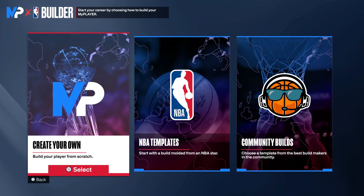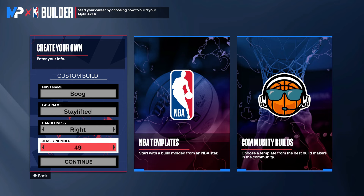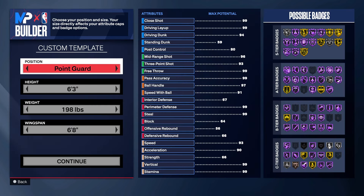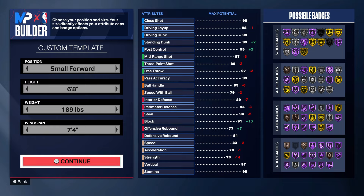What's good y'all, I got a fire Jason Tatum build for y'all, we gonna get right into it. We gonna go 6'8 on this one, you wanna go small forward, you can go power forward if you want to, but we gonna go 189 on the weight, 7'4 wingspan.